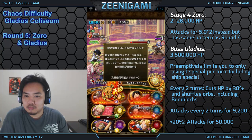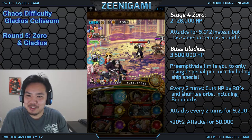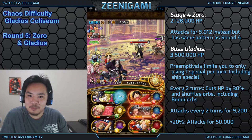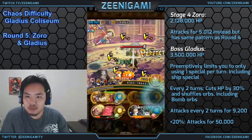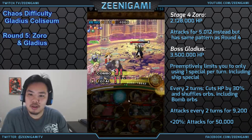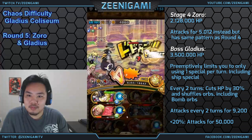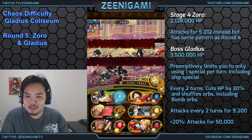Gladius will cut your hit points by 30% every 2 turns and shuffle your orbs, including bomb orbs. On turn 2, we're going to be using Cavendish's special to boost his own attack — you can also use another 2-turn special like Solid Special. If you use Golden Pound Usopp to delay against Gladius, you have a ton of time to attack him and take him down — two perfect all-out attacks will make easy work of Gladius. I missed my perfects against Gladius, which means I don't quite get to kill him with Cavendish. On turns 3, 4, and 5, this is where you use your extra specials.